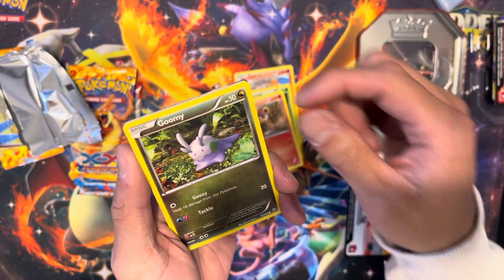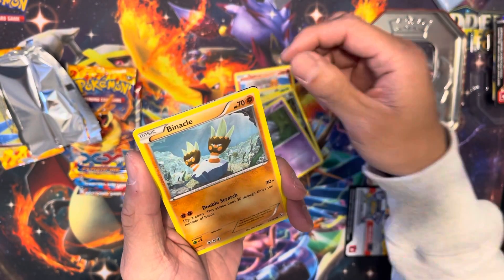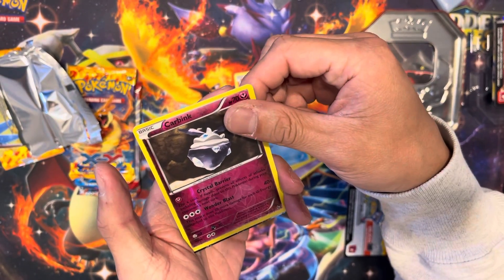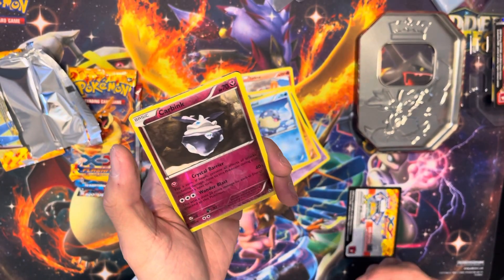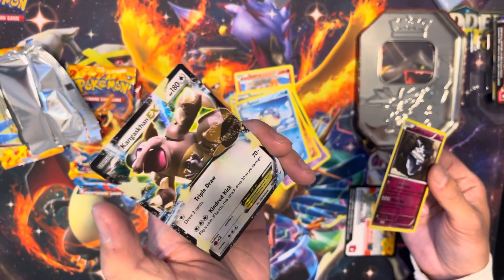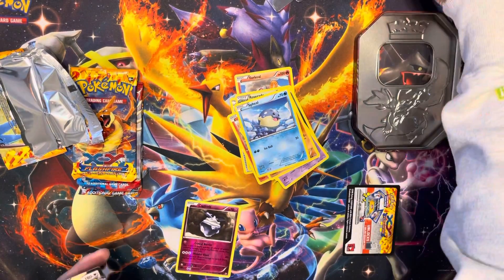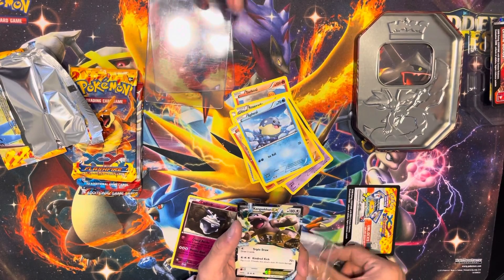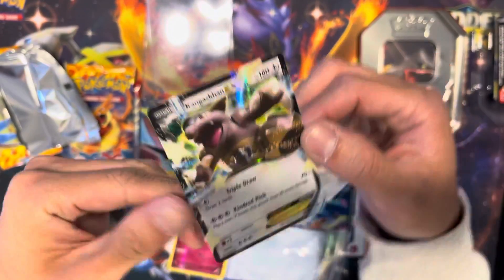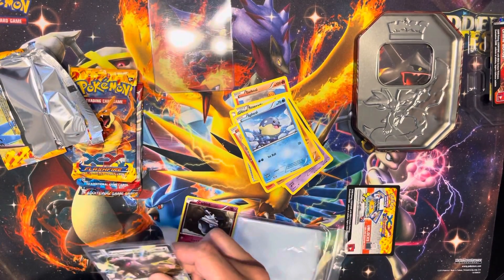There you go — Goomy! Oh, that's funny, I see something in the back. No way — reverse holo black! That's a hit, that's what I said, I saw something there. Ken's not lying — Charizard! Let's go! Kangaskhan EX, let's go! That's a hit, that is a hit. Freshly pulled — it's got the little baby coming out of the border. We're gonna see the rest on the stream.